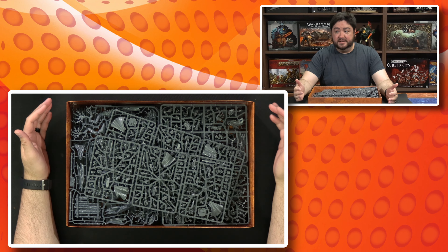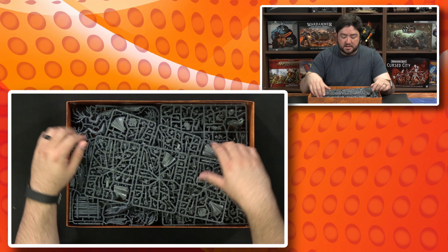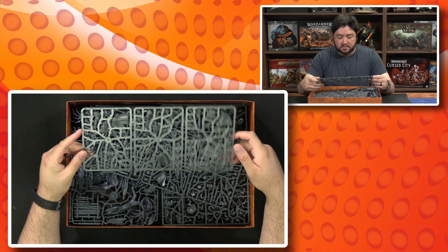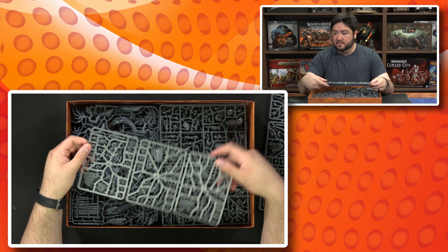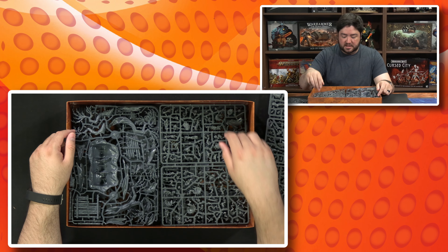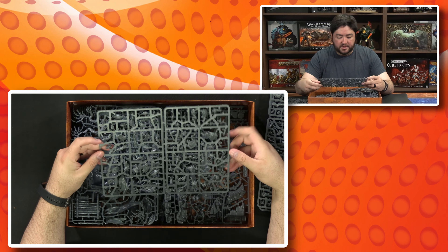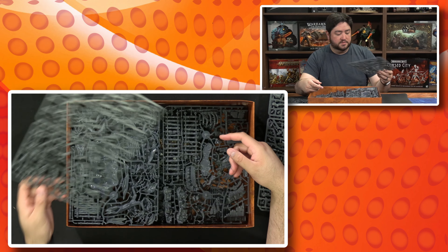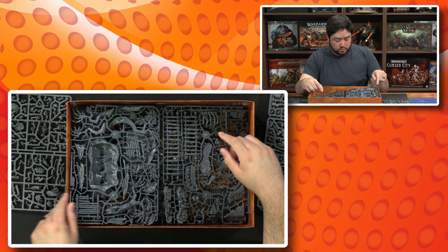Alright, lots of plastic. Let me pull out the sprues because these are two brand new warbands. We have the Stormcast Eternals here — that's one sprue for them and here's a second sprue for them. We've got the Royal Beast Flayers here, which is the Flesh Eater Courts ghouls, so that's one sprue for them.